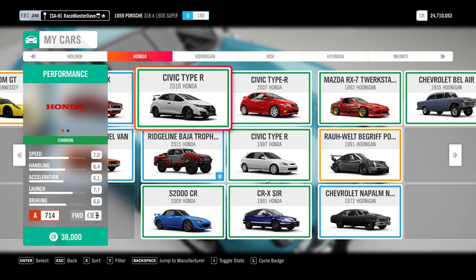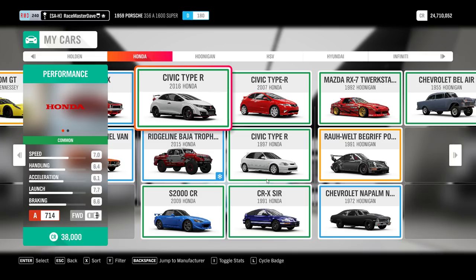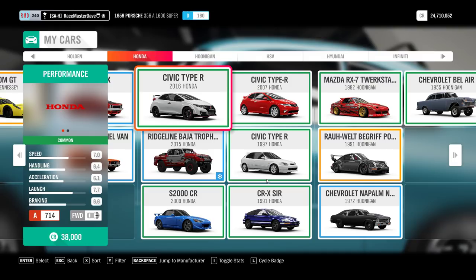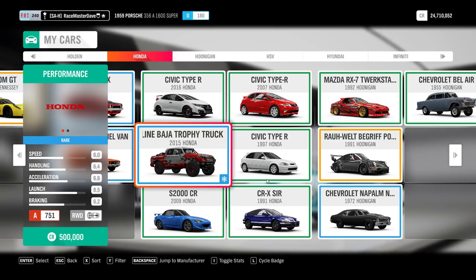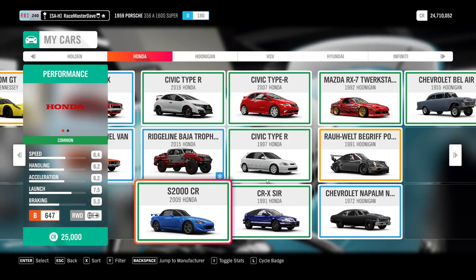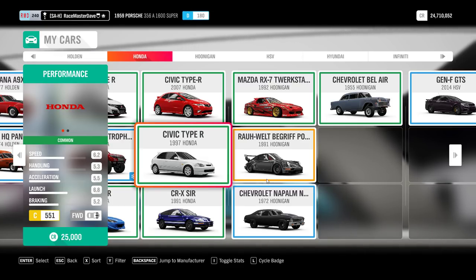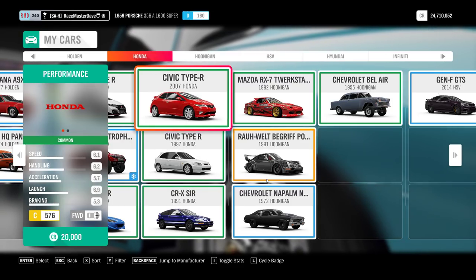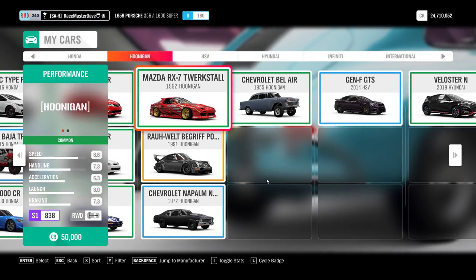Coming to Honda - the Honda Civic Type R 2004 is more or less the only one you can win from wheel spins but not buy. As you can see I do not have the 2004 yet. All the others - the Civic 2016, 2015 Ridgeline Trophy Truck, 2009 Honda S2000, the CRX, and other Civic Type Rs from 1979 and 2007 - are all from wheel spins and you can also buy them in the auto show.